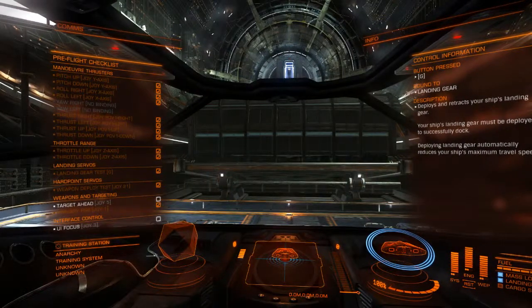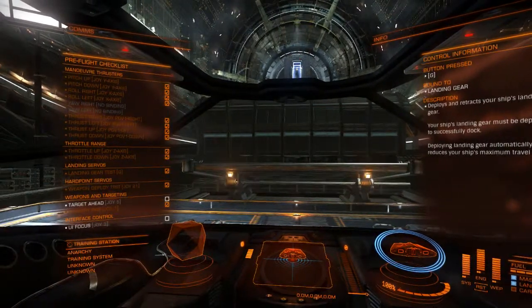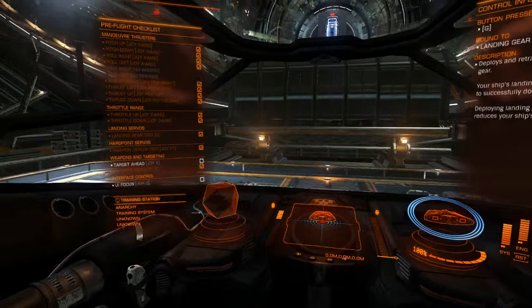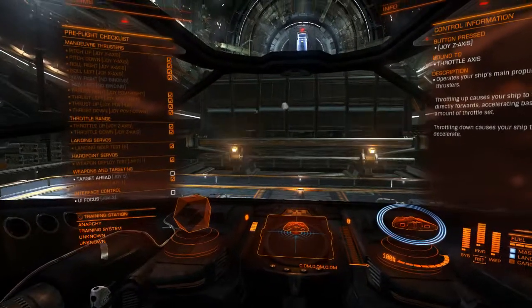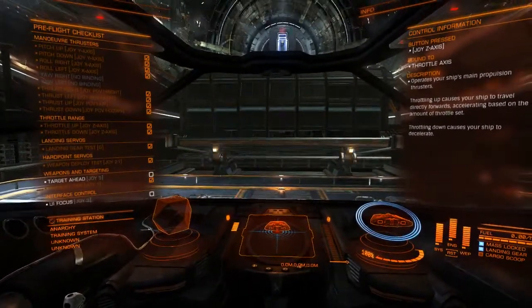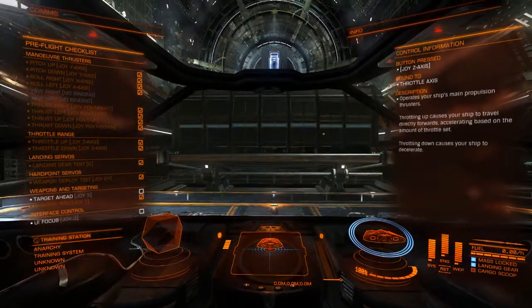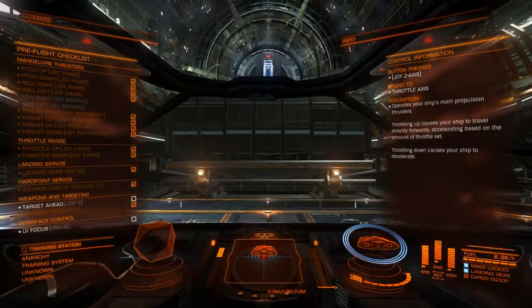There's also a setting I need to change with my throttle so that it has a mid-range stop. If I'm throttling forward past a halfway point, it'll reach a zero point and start going negative, so I can reverse thrust instead of just coming to a complete stop. Right now I haven't changed that, so if I pull my throttle all the way back it'll just stop the forward motion of the ship completely and I won't be able to reverse thrust.